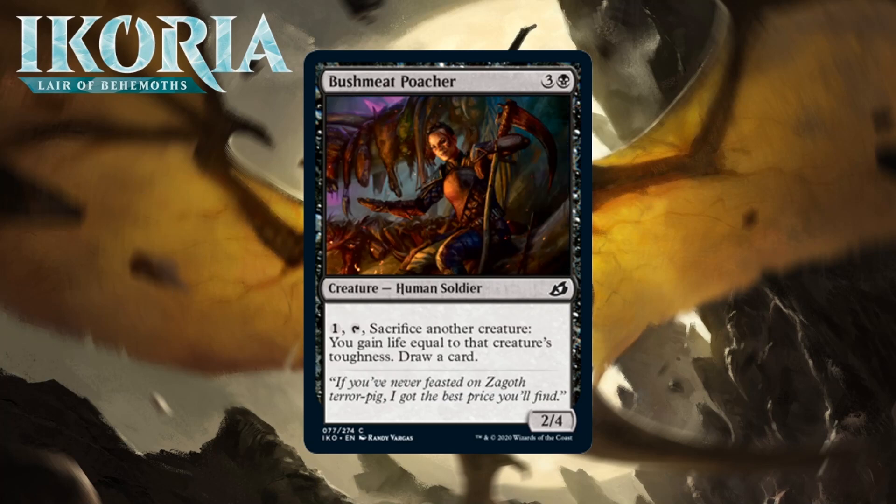Next up it's Bushmeat Poacher, which for three generic and a black is a 2/4 human soldier at common. You can pay one generic and tap it to sacrifice another creature, gain life equal to that creature's toughness, and draw a card. Cashing in creatures for cards is always a nice thing in limited, because early creatures often become useless as the game wears on. Gaining life and drawing a card is great — the life makes it more likely you'll be able to use the extra card before you die. You can also use it in response to removal, on a creature shut down by an aura, or to sacrifice creatures blocking who would die anyway. It also combos well with red threaten effects. I'm giving it a C+.